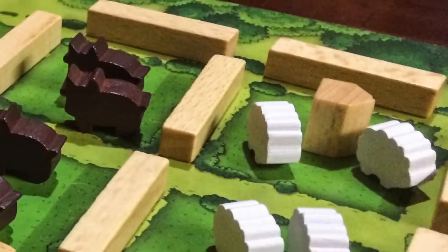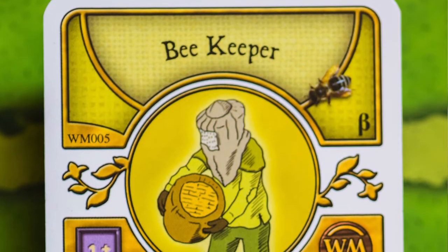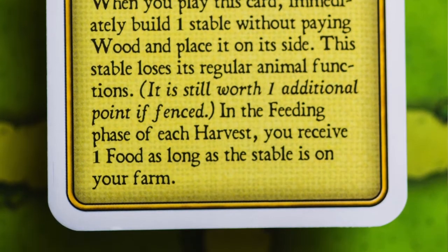The Beekeeper: when you play this card, you put one of your unused stables on a space on its side. You don't have to pay to build it — it's not really a stable, it's actually a beehive. It's still worth a point at the end of the game as a fence stable. You do have to have an unused stable. Every harvest, you get a food from that beehive — basically you're producing honey. A nice utilitarian card to get going early.